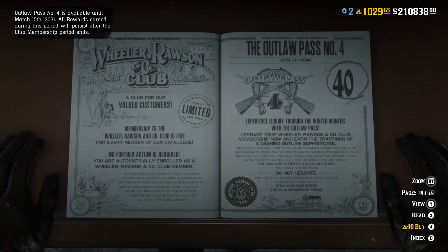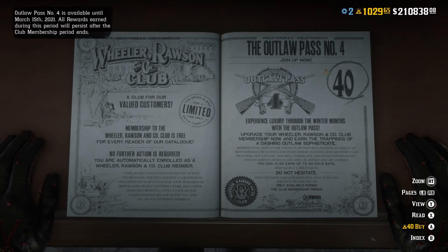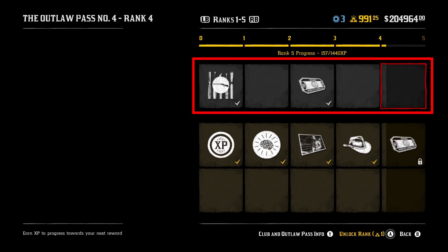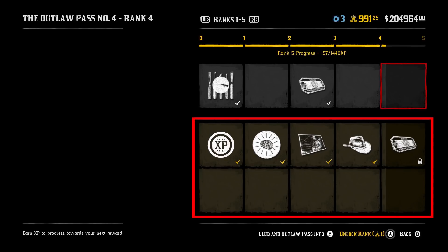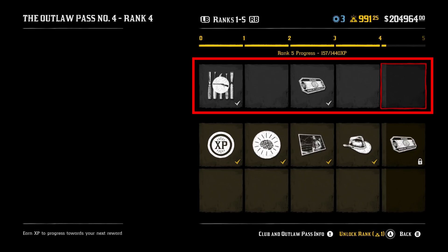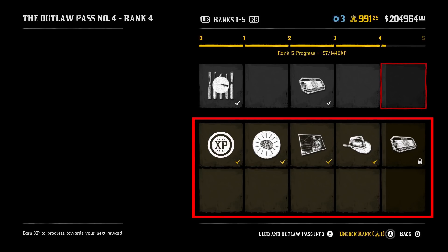Just like previous updates, Rockstar have released an Outlaw Pass which comes in two parts. As soon as you log on to Red Dead Online, you'll be automatically enrolled with the Wheeler Rawson & Co. Club — the free version of the pass. You won't get as many rewards but you'll still get some. The Outlaw Pass itself costs 40 gold bars. You can rank all the way up to rank 100 with the free Club without buying in. Once you reach rank 100, you can buy into the Outlaw Pass and your rank will automatically convert over — you don't have to start from zero again.